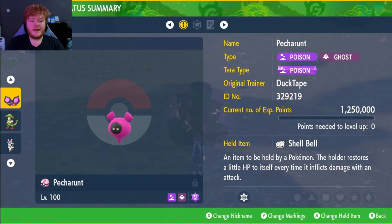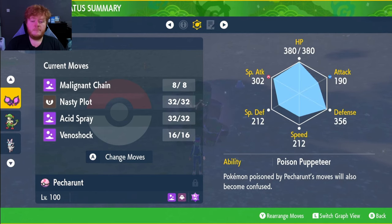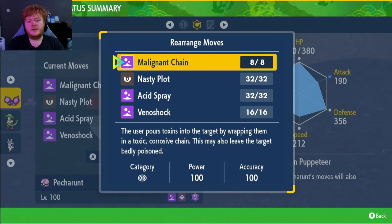The Shell Bell will restore health throughout the raid — you can get this from the Levincia Delibird shop. The more damage we do, the more we heal. EVs are in Special Attack and HP, Modest nature to increase Special Attack even more. We're going with max IVs in everything except Attack. The ability is Poison Puppeteer.